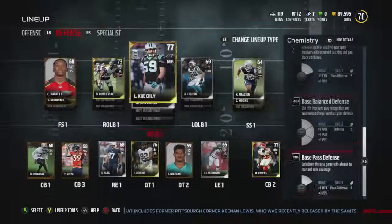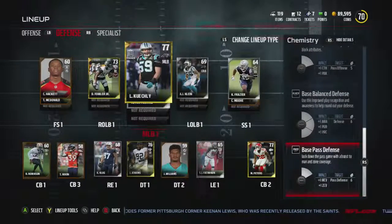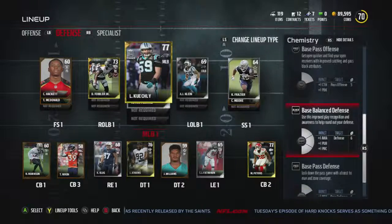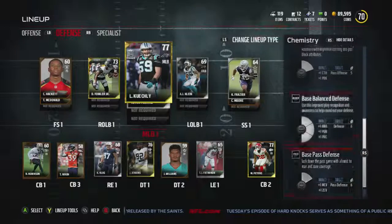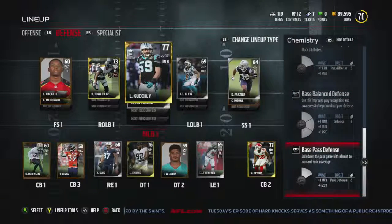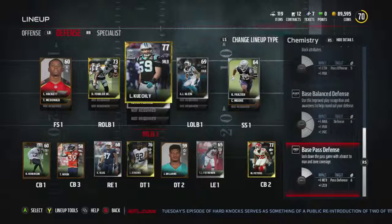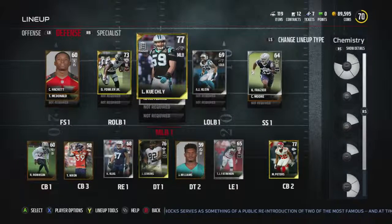Let's go on defense real fast - what defenses are there? Base power, pass defense - lock down the pass with a boost to man and zone coverage. There's only two defense options, which is kind of weird. So there's pass defense and there's balanced defense. Balanced with the run and pass, and pass defense is just based on the passing game. So we're going to go with base pass defense on defense.